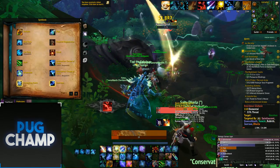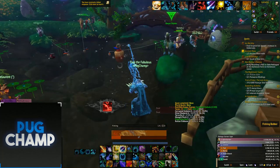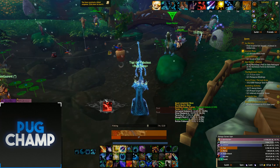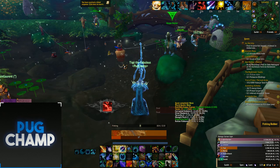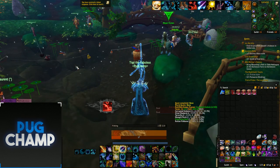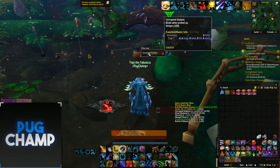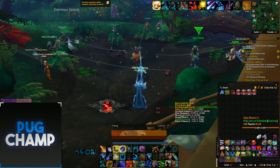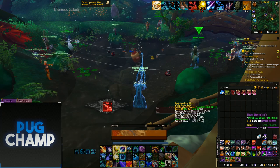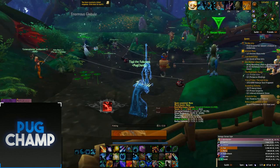I recommend starting with Stormheim, then going to Suramar, Highmountain, Valsharah, and then Azuna last. As you can see, we killed that globule again and two more people got the disgusting ooze, so we can keep spawning it over and over — every time we fish we'll get these corrupted globules. When you have a full raid of 40, you're literally killing an ad every two or three minutes and constantly picking up globules. It's really efficient and you can get your skill up really fast.